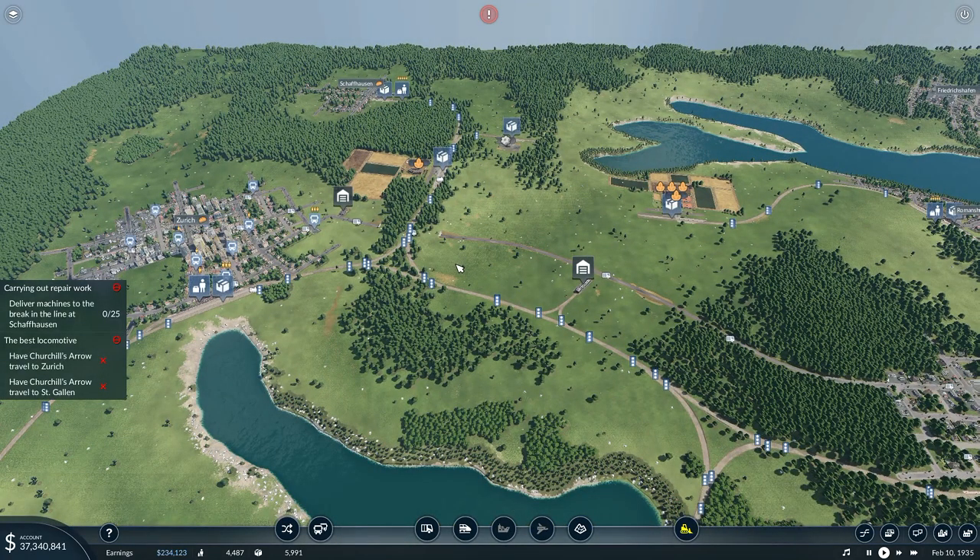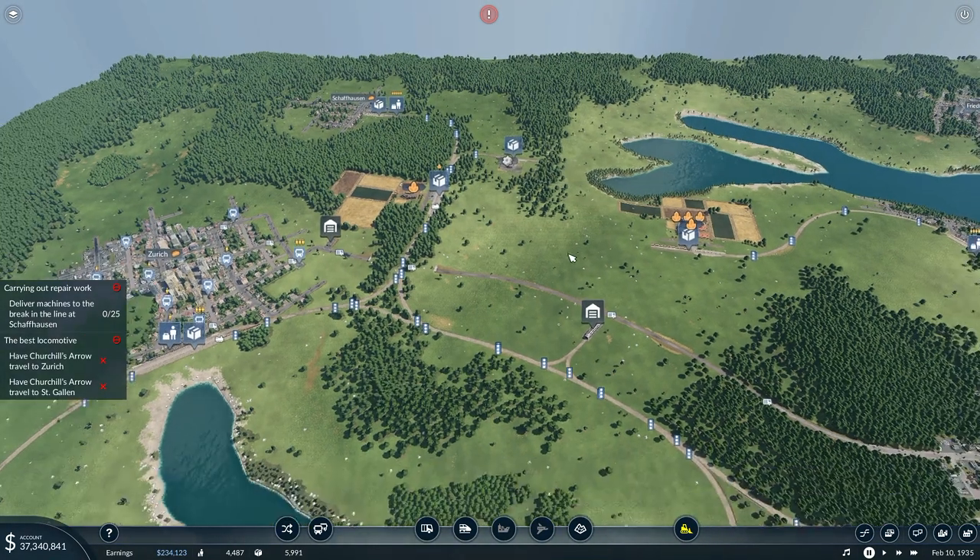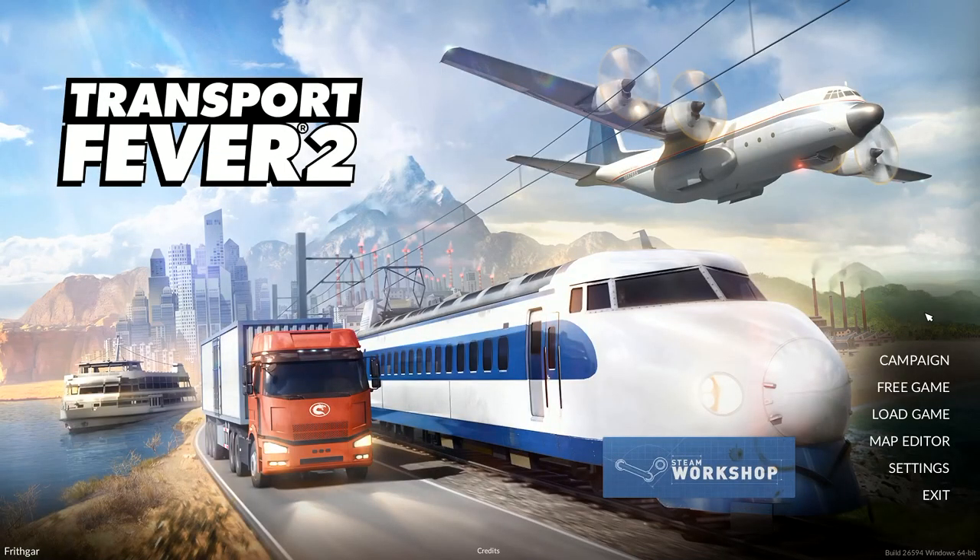I've got a passenger train that needs to go to Schaffhausen but is no longer able to go there, so I've got to redirect that passenger train and no longer have it going up there just for a minute — I'll remove that station. Anyway, unfortunately folks that is all we've got time for today. Sometimes even our fantastic pilots, train drivers, lorry drivers, bus drivers, and boat drivers need a little bit of rest. If you've enjoyed the episode, please head down below and give us a like, and if you really enjoyed it, tell your friends! Until next time, thank you very much for watching — this is Frithgar, goodbye and see you later.